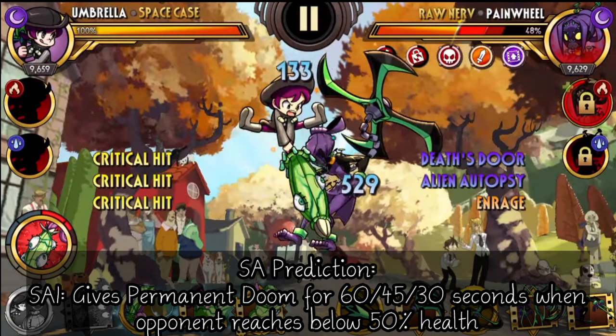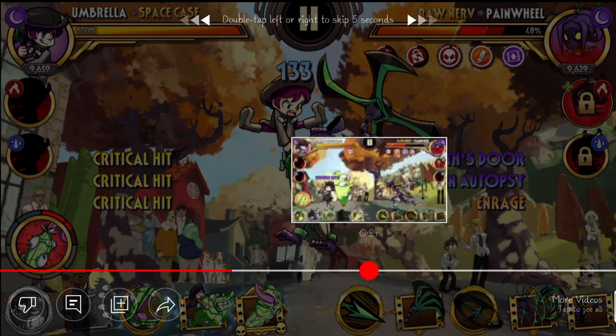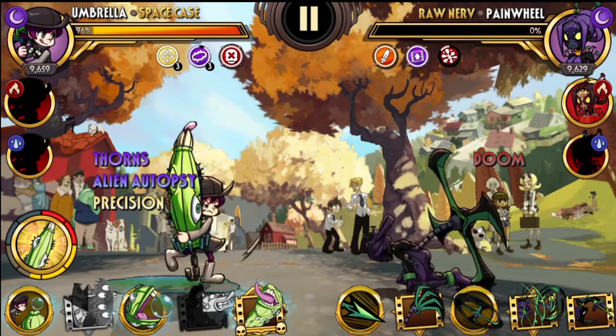My first prediction on this special ability is that Umbrella gives a permanent doom on opponents when reaching a maximum or minimum of 50% health. The second special ability is that if the opponent dies from doom, Umbrella will gain 3 stacks of thorns and 3 stacks of precision.